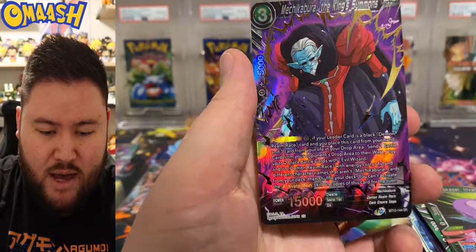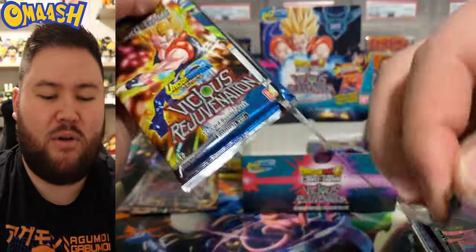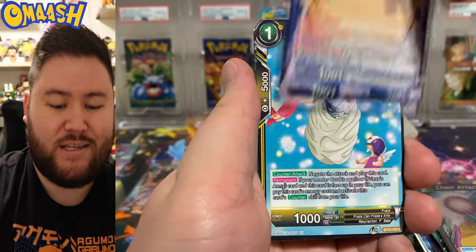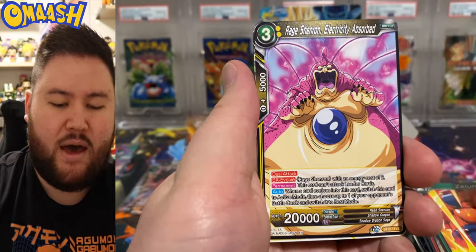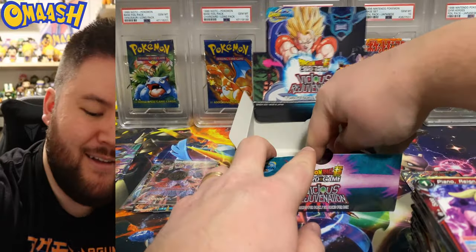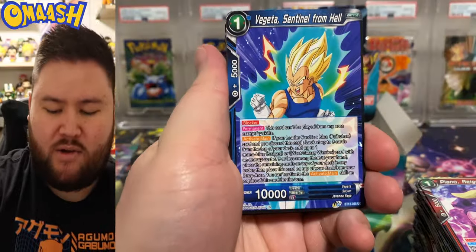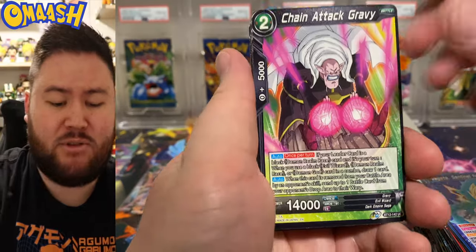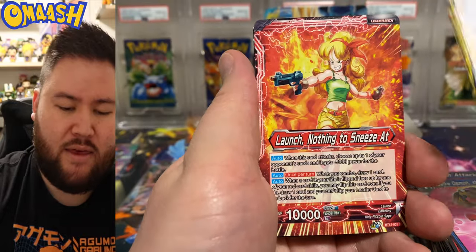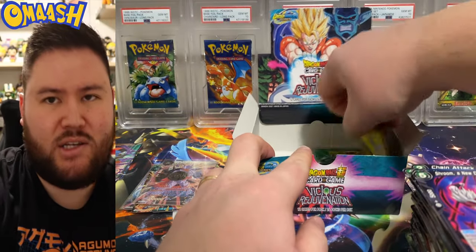Mechi! Mechi Kabura! The King Summon SR! The right side getting all the SRs, but I think we've already pulled our two special rares for this box. You never know what can happen though — we could pull that secret rare out of nowhere. I believe I was told that Dragon Ball — double the trouble! They upped the odds — instead of one secret rare per case of twelve boxes, absolutely insane, they increased it to two. So a little better odds, but they're also putting out more special rares and secret rares anyway.